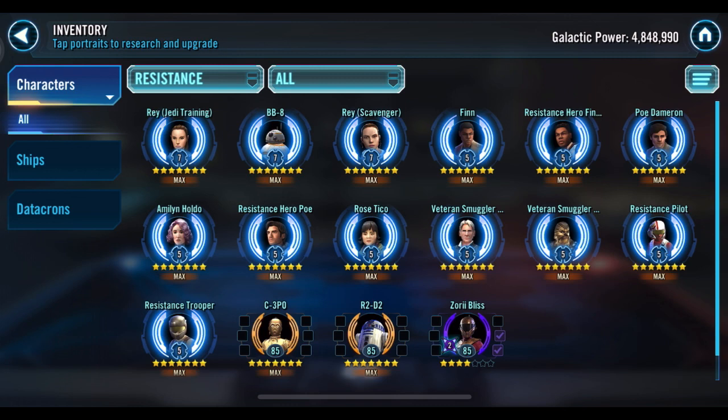Every time I try to use Resistance characters anywhere they just lose. I go up in Grand Arena thinking they'll tear it up — nope, they lose. Territory Wars — they lose. The only time I have any success with Resistance is in Territory Battles under a Finn omicron lead, then they tear it up fine. But otherwise they're underwhelming, and so putting this much investment into them isn't very appealing. I also have Rey but I'm not happy I did it. Rose Tico is one of the most worthless characters in the game — you're never going to use her, yet you need her at Relic 5 for Rey.